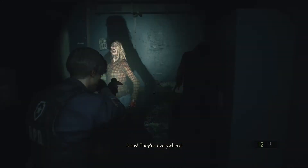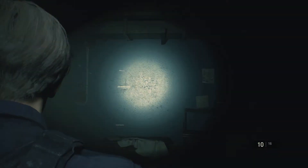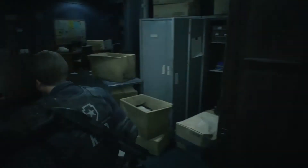The first hour you spend in the Resident Evil 2 Remake will be difficult to survive. You'll face dozens of zombies, there will be limited ammo, and the right way forward won't be obvious. But you've got something those zombies don't have: Moxie. And of course, us. We've spent some time in the dark, dank halls of the Raccoon City Police Department and have come up with some tips to help you survive your first hour in Resident Evil 2.